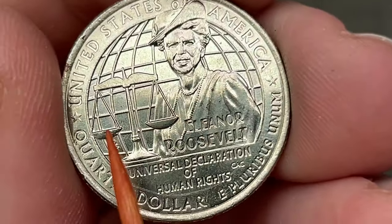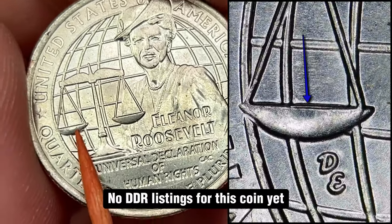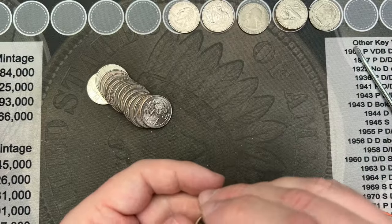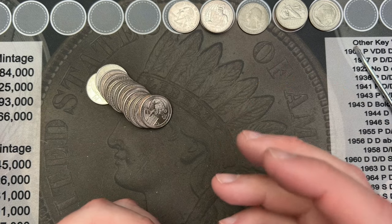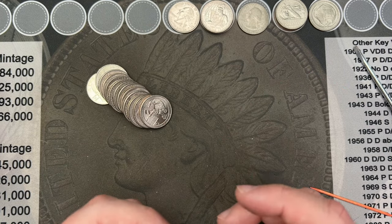Roll 22, got another Eleanor Roosevelt quarter. This one has what looks like some doubling on the scales on the platter here. That could be machine doubling or it could be a double die — I'm not really sure, just because of where it is and how it looks. We've got to do some research on that one, but still another cool find.